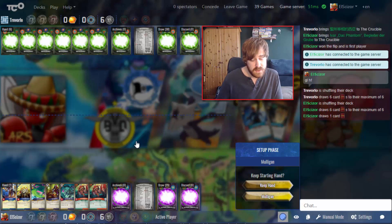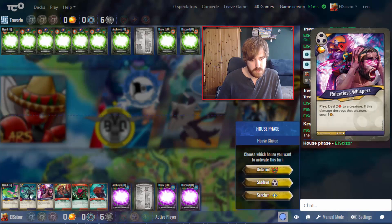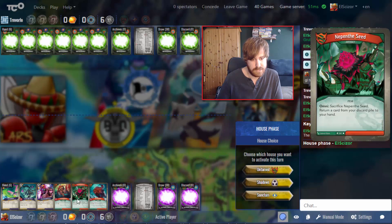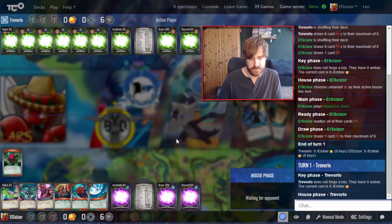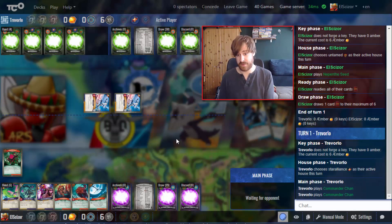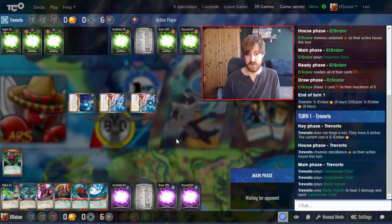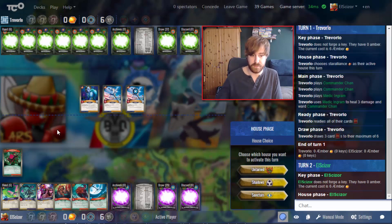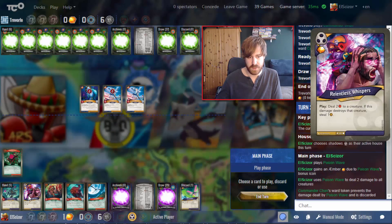I think I want to mulligan. This hand looks a bit better. I just want to start with the Seed — just the Seed. Okay, we have the making of a promising start. I do have the makings of a pretty insane turn. I'll go Shadows — I could board-wipe with the Seed but I want to use it for a bigger impact.